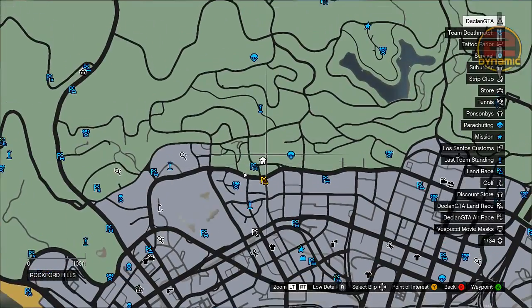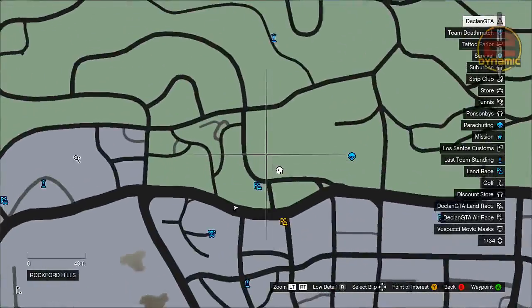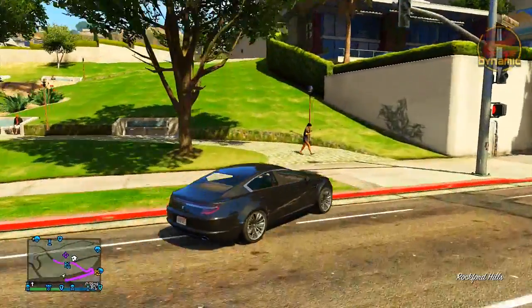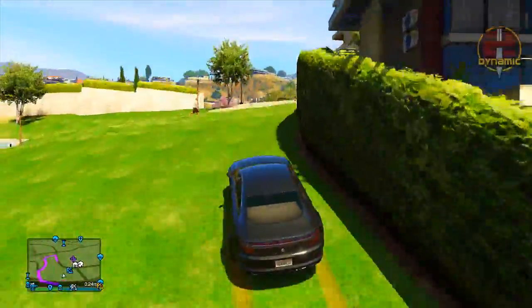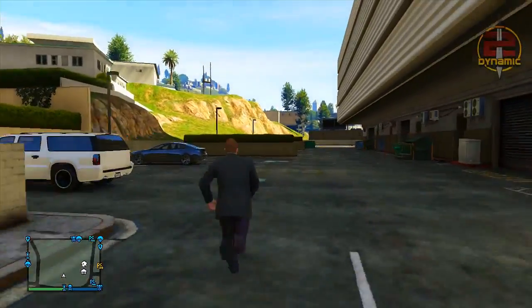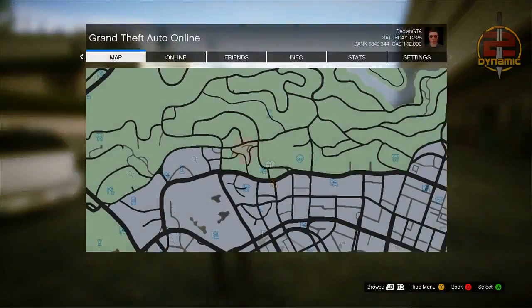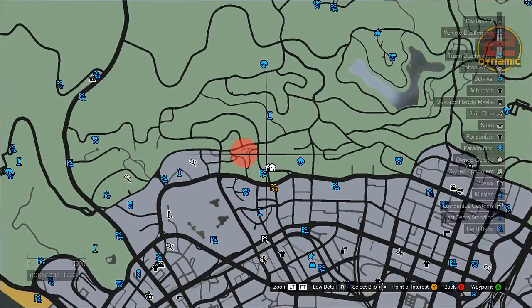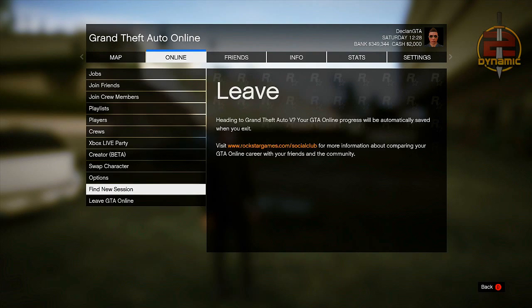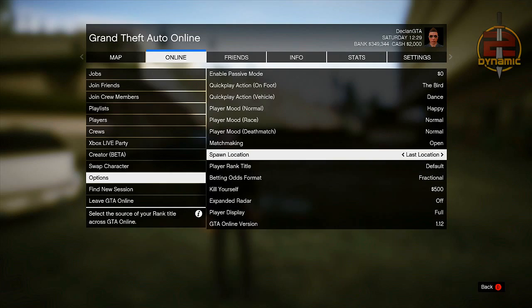Starting this off, the first thing you want to do is go to any online session. Once you're in there, make your way over to the $400,000 apartment. We're going to be going to the back of the parking lot and saving our last location here. Press start, then go to online, then go down to options, and make sure that your spawn location is set to last location.